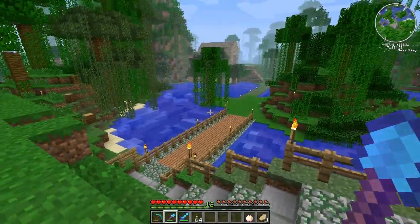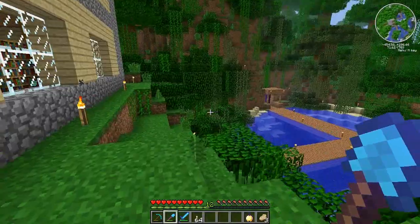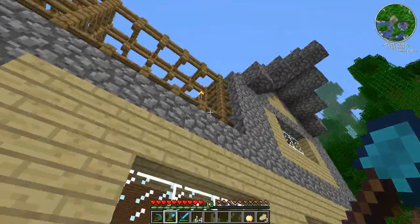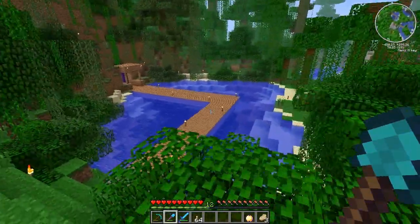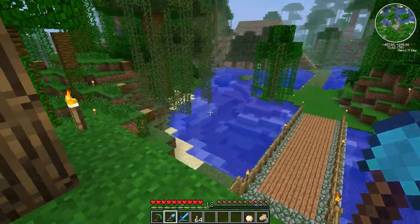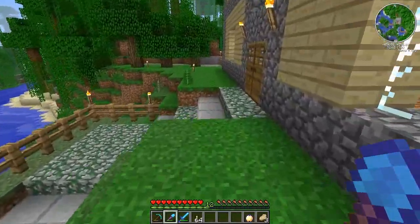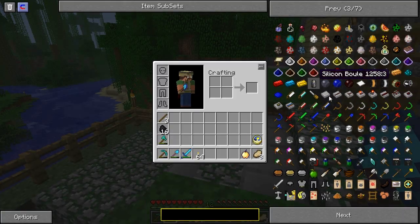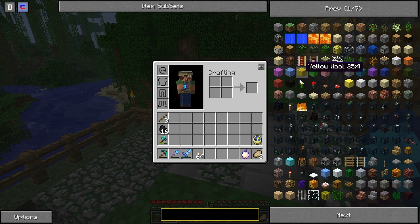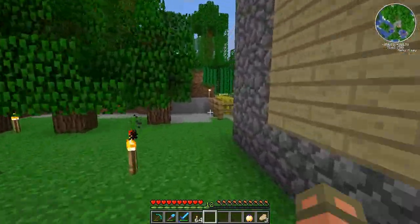Alright, we're back. After like an hour and a half of live streaming and embarrassing myself with nothing working, I just said forget it. We came back to this broken build and we're just going to continue from here. The transmutation tablet doesn't work, so I can't do that. I don't want to work with Philosopher's Stones and all that until I get Equivalent Exchange to actually work properly — right now it's broken.